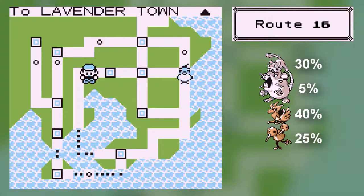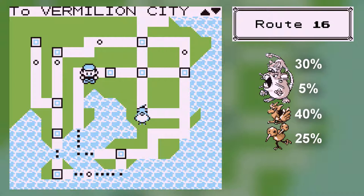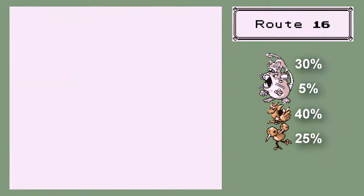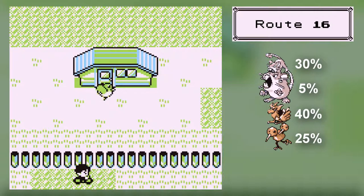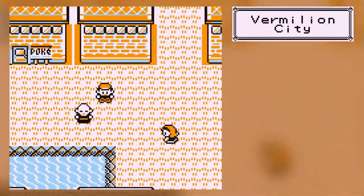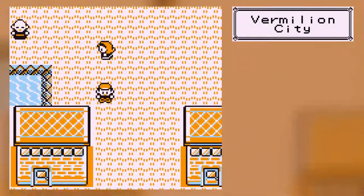You know what this means? I can now go to any city I've been to. As soon as we get to Fuchsia for the first time, holy snap, it's going to make my life a lot easier. Anyway, with that we'll keep heading south. It's going to save a bit of time, because then I don't need to walk all the way up — I only need to walk all the way down.